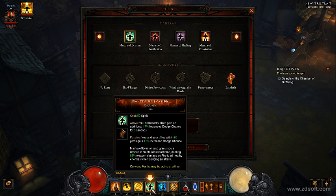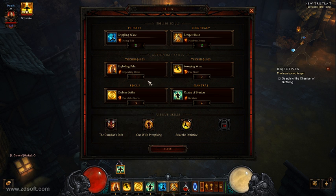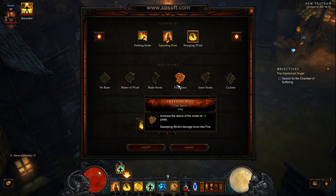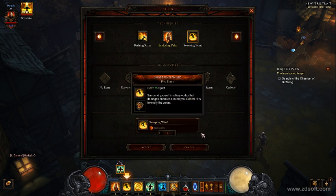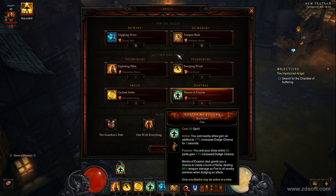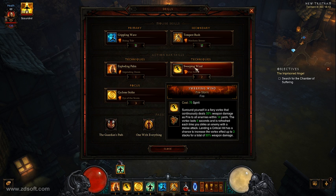The more enemies around you, the more chance you're going to create this Backlash flame which hits enemies around you, so you can regenerate life on hit. You also need Sweeping Wind. The really cool thing about Sweeping Wind is you have the Firestorm rune now, so you're going to generate this firestorm around you and it keeps constantly hitting stuff around you. So you stay alive. Sweeping Wind is the main part of the build.